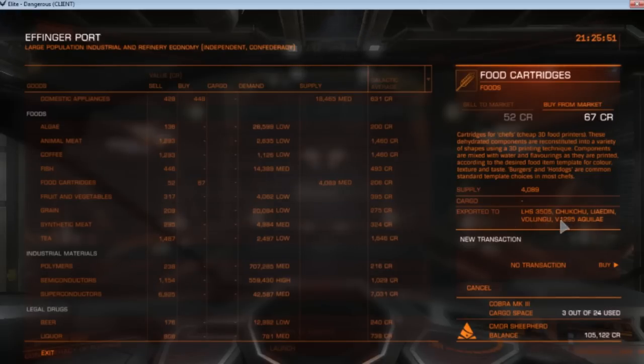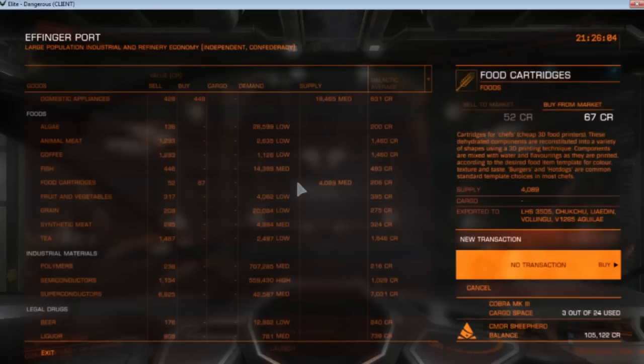If we look over to the right, we can see that these food cartridges are normally exported to these systems: LHS-3505, Chukchu, Leiden, Volungu, V1285, Aquile. So these are the systems where we would export this item to. Let's go ahead and do that — let's go buy some food cartridges.